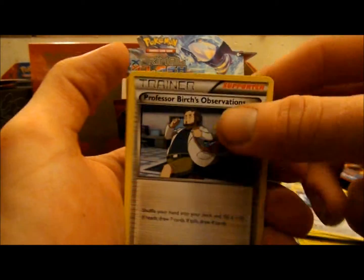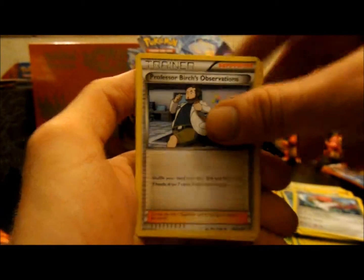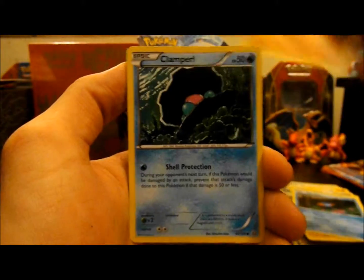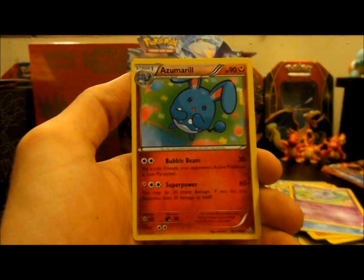I really like this — I think four of him should be in most people's decks. Then we have Chinchow, Mudkip, Solrock, Clamperl — first one of those — Nidoran, Reverse Trico, and an Azumarill non-holo rare.